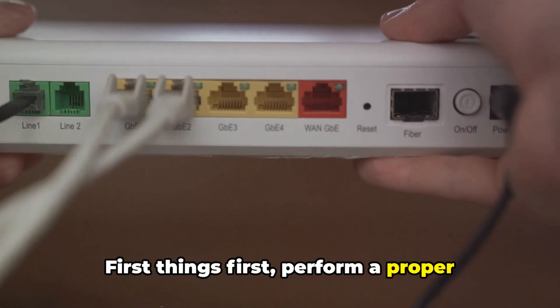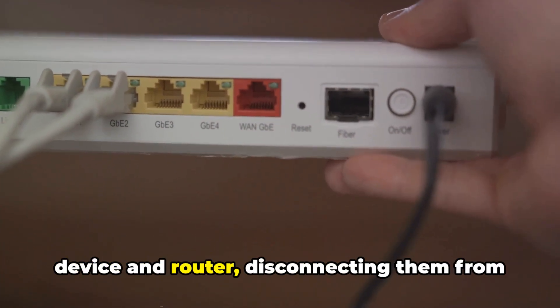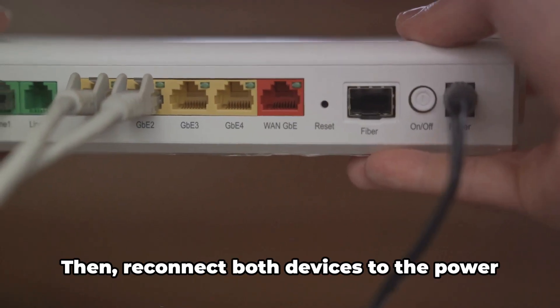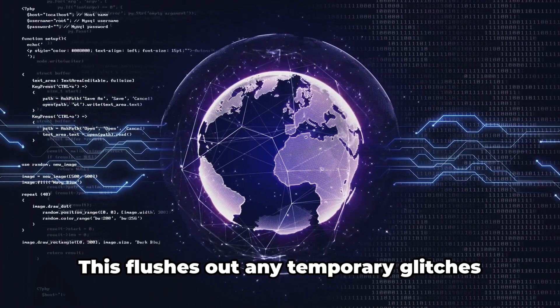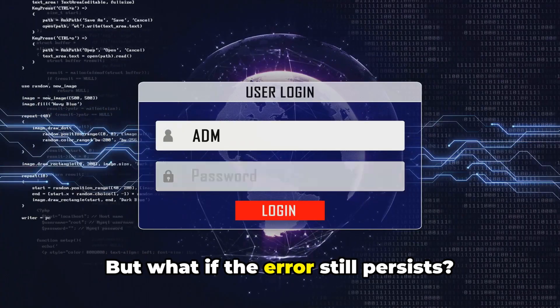First things first, perform a proper power cycle. This involves shutting down your gaming device and router, disconnecting them from the power source, and waiting for about 10 minutes. Then, reconnect both devices to the power source and restart them. This flushes out any temporary glitches in the system.